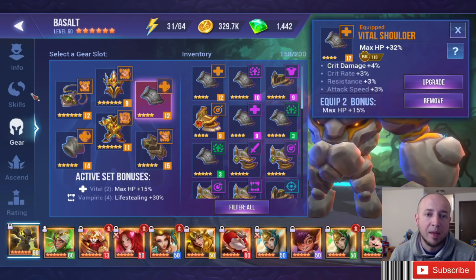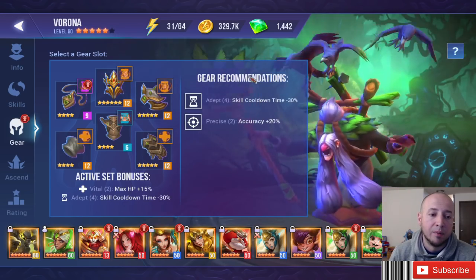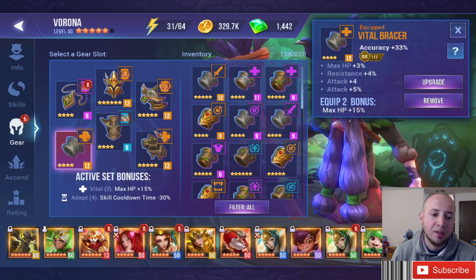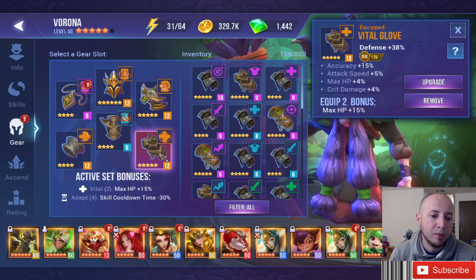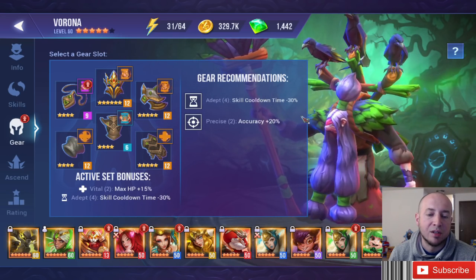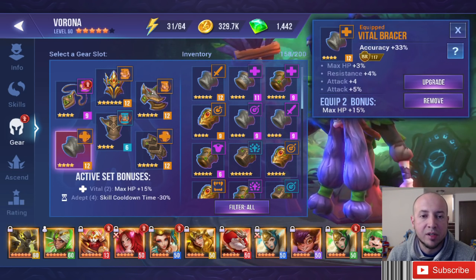The other two-set fillers really depend on what you want to accomplish with your champion. With Precise — if you're having trouble landing ongoing damage, use Precise. If you're using accuracy on a bracer, you might not need to go Precise because you're already getting the accuracy. It just depends on your gear. You could do a Precise set instead of Vital and put HP in the last slot — with Precise you get 20% accuracy.